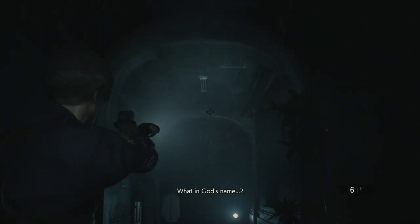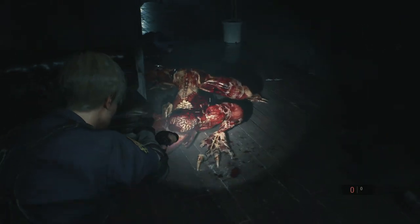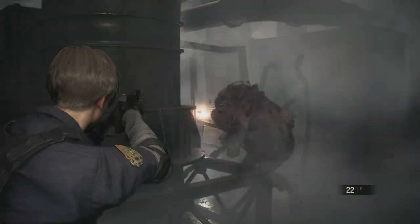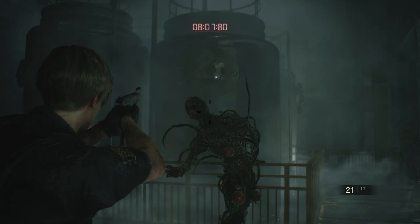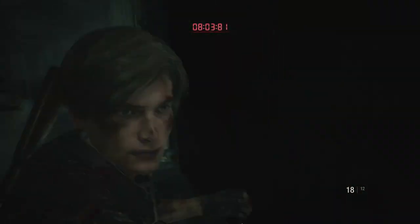New enemy types are introduced as you progress throughout the game. There's the Licker, these creepy humanoid monsters who can crawl up on walls and jump you when you're not looking, and the recurring boss fight with the mutating monster named William Birkin. There are also infected dogs in the parking garage section who can gang up on you, plus a few enemy types outside the police station.